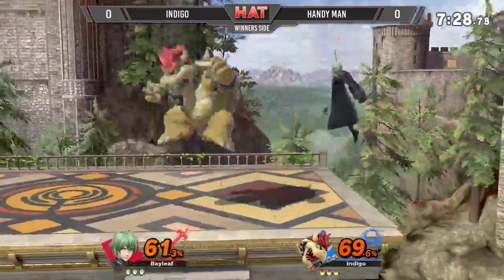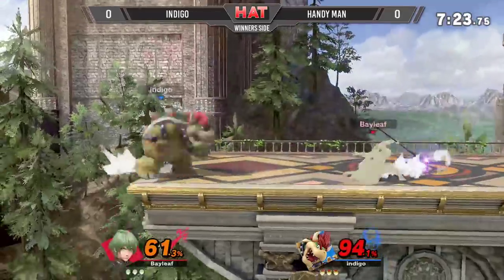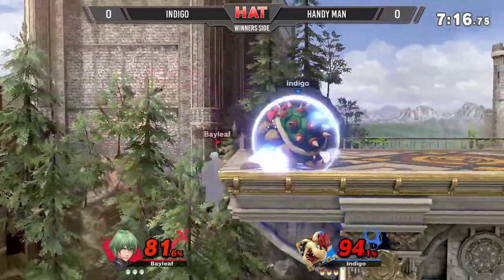Those down moves and down B — you don't want to be below Bowser, which is weird to say for a super heavy character. Oh my god, that range. That was a forward smash from Byleth, wow.